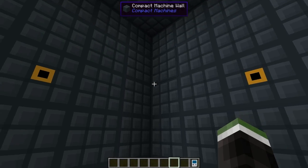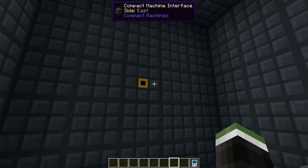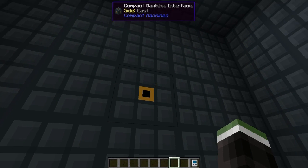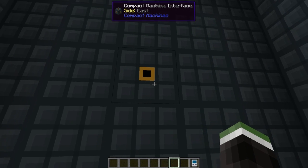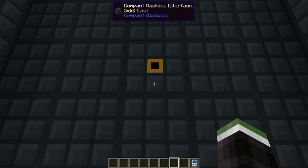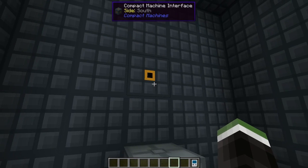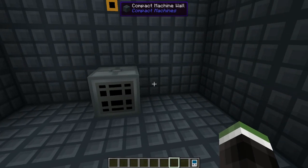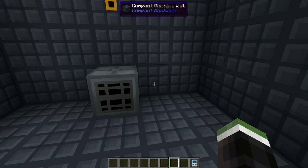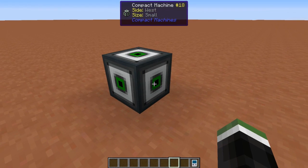If we look at one of the sides of the cube, we can see that the middle block looks a little different from the rest. This is the block you use for item, fluid, and power IO. Looking at this interface, you can see that the side of this is east. Right-clicking on it and hovering over the slots shows us east, south, west, north, up, and down.